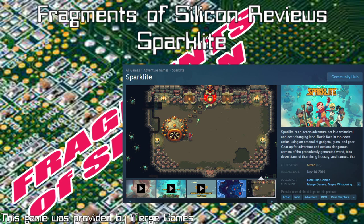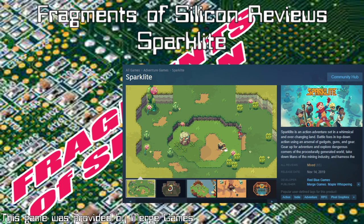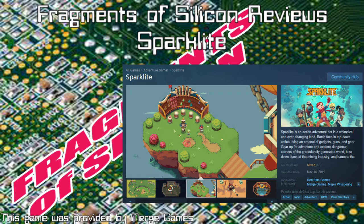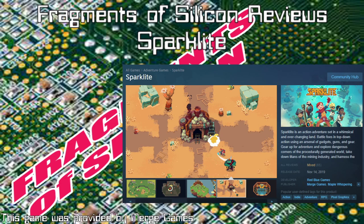Solid game — 7 out of 10 on the arbitrary scale of arbitration. That'll about do it for Sparklight. Be sure to tune in after the break, as we'll be reviewing a game called Wurroom.